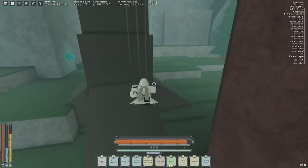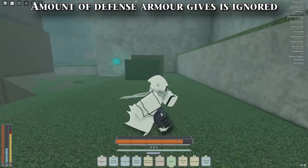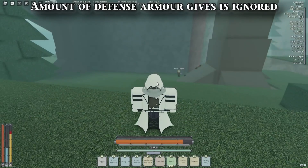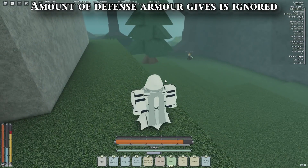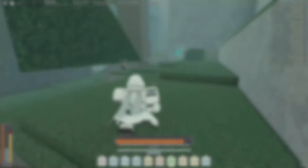The next stat that goes up with Strength is Armor Penetration. If you don't know what armor penetration is, it pretty much means your armor doesn't matter — I'm going through it, I'm going to be doing more damage regardless. It's not the same thing as percent damage; it's not taking a percentage of your health, it's just negating whatever armor you have.